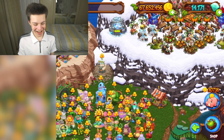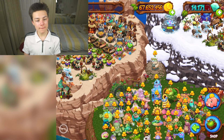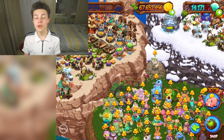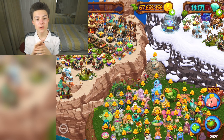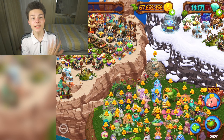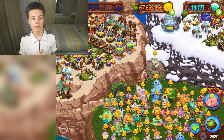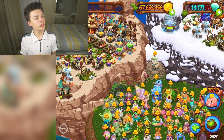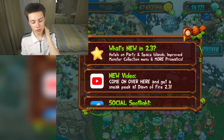I will see you in the next video — thank you for checking out the Dawn of Fire update with me today! I'll be teleporting loads of monsters over to the outer islands for Space Island and Party Island. We don't have hotels yet for Cave Island and Cloud Island, so expect those soon — probably in the next update, after the current prismatics come out in about two months. Hopefully the next update includes a Fire Hybrid — please, Big Blue Bubble! See you next time, bye!